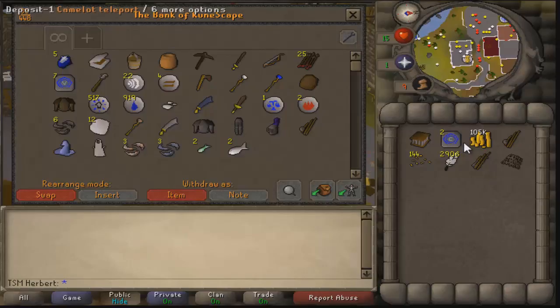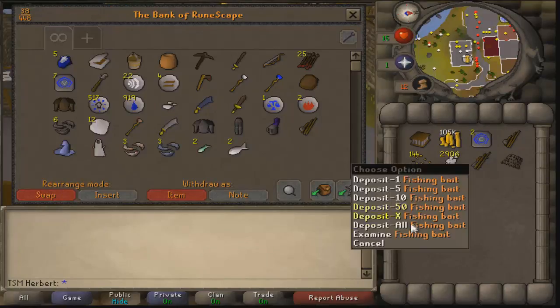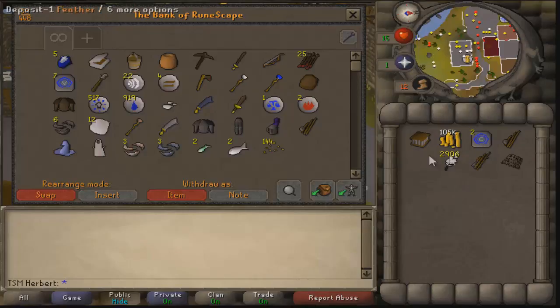It's near the fishing guild, so I'll show you how to get there. Once you're done and have banked your fish, go back to Port Sarim where we bought our supplies and sell your fish there for a little bit of extra money.